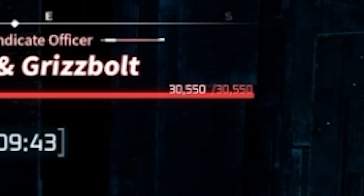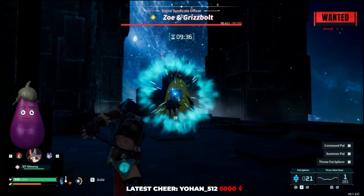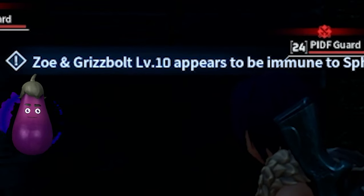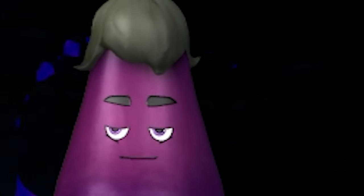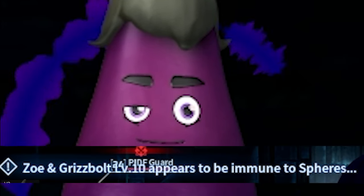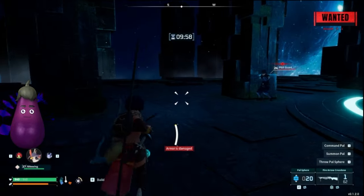You can see the boss's health going down. If you see it fully depleted here, you're going to have to start over. Something went wrong — I actually missed my first sphere, so I have to do this with two. If this happens, you definitely have to start over. So here we go, round two — we're going to run away.